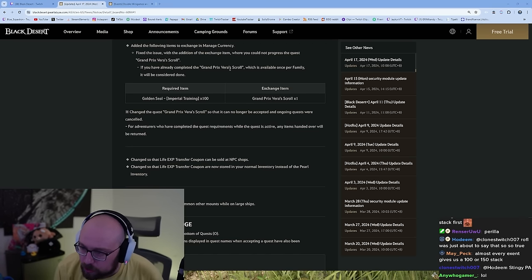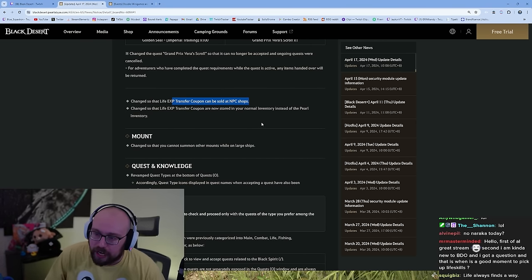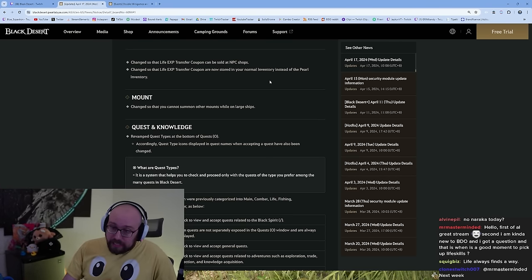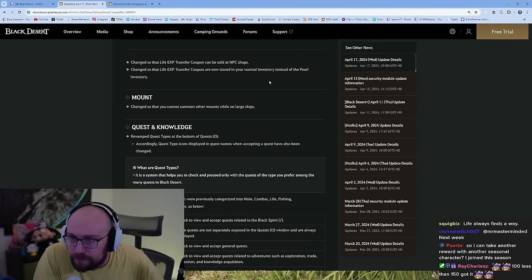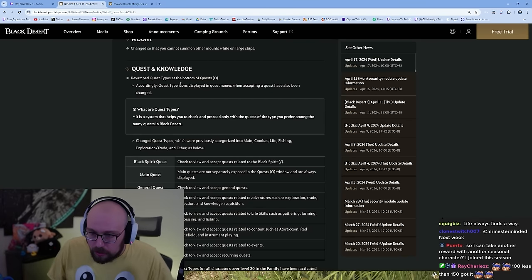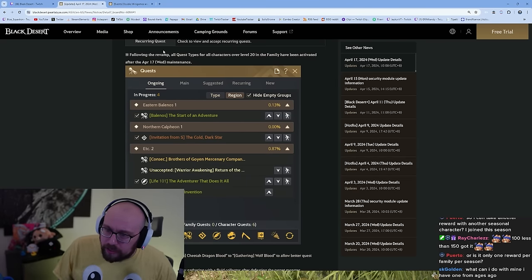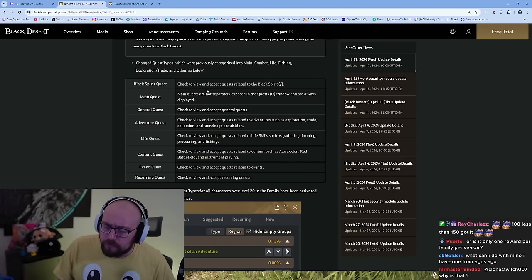Added gold Imperial Training Seals and the Grand Prix Veriskrall to the exchange. Life EXP transfer coupons can now be sold to NPC shops and are stored in normal inventory instead of pearl inventory. You cannot summon other mounts while in large ships. The quest types have been revamped — all quest types for all characters over level 20 and family have been activated after the April 17th maintenance.